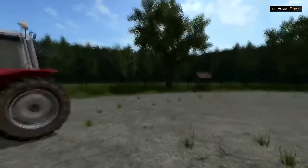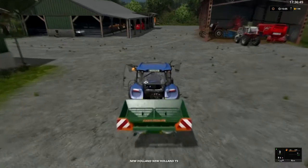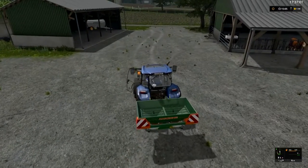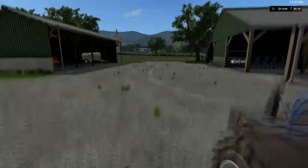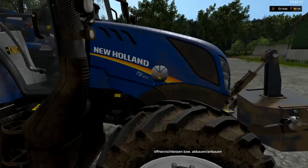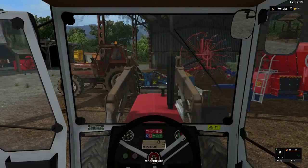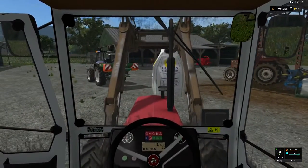On va prendre le petit Massé pour aller prendre un peu d'engrais. La particularité de ce tracteur — déjà, il a glissé et c'est vraiment génial. Vous pouvez enlever les garde-boues devant — je trouve ça génial. Un tracteur n'a pas besoin de garde-boues. On va monter dans le petit Massé — Massé de Black Ship Motel, dans le mode contest. Moi je trouve que le choix du matériel que j'ai pris va bien avec la map, avec l'environnement.